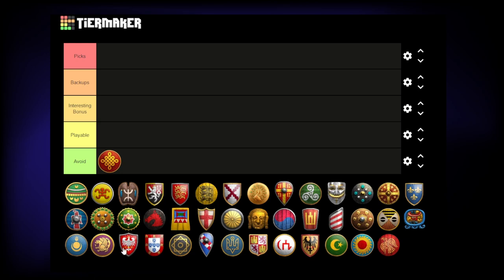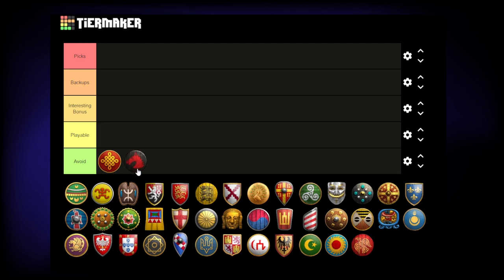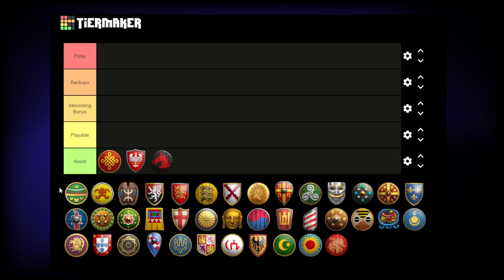Starting with civs to avoid: the first is the Chinese, just because of the wood penalty — though it is compensated with the town center having extra population space. Same with the Huns — you don't want to pick the Huns. Not having the wood at the start for the town center and the dock is definitely the worst of the worst. I've also picked the Poles, because of Folwark — the mill costs an extra 25 wood, which may slow down your castle age time.